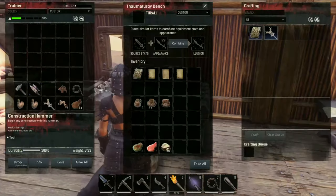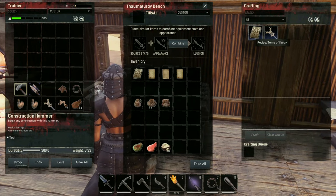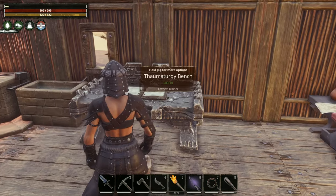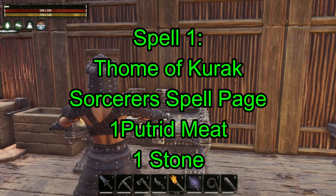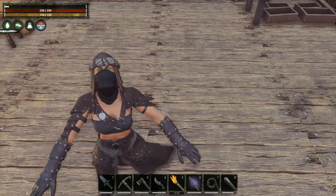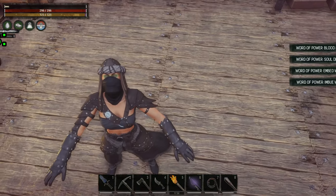Now that we're back at base and we've crafted our thaumaturgy bench, we're gonna start crafting tomes of Kurok. We need to unlock eight tomes of Kurok to unlock the shallow grave. Each one of the tomes of Kurok are gonna require different ingredients each time, and we'll take a quick look at each one of them so you know what to expect.